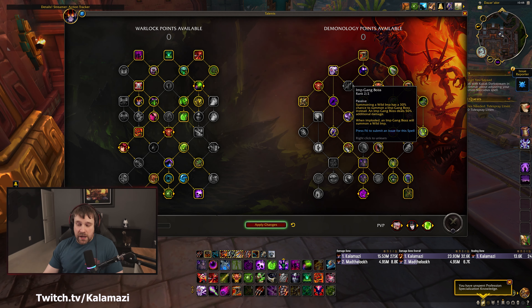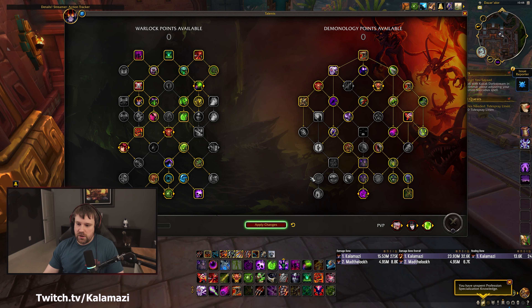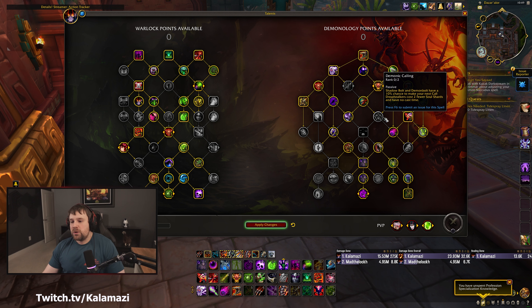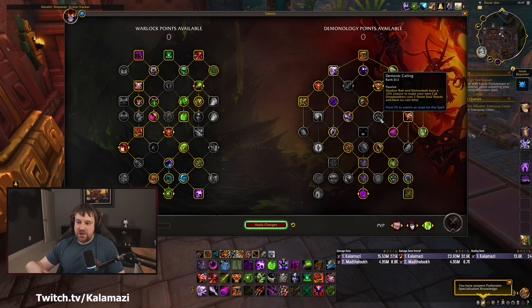People are going to ask why no Demonic Calling - Calling feels great when it procs, it's awesome, but it is not a mandatory talent. Imp Gang Boss wasn't really in builds before because you had to unlock it going through Fell Covenant unless you're playing the hybrid build. But now you want it in basically every build, so you have to find a way to pull two points from other abilities, and I think that ability is Demonic Calling. It's not like you're not getting a Demonbolt if you're not playing it - you can still cast your dogs every 20 seconds, they just have a cast time and cost two shards.